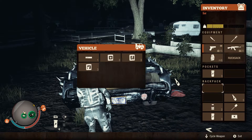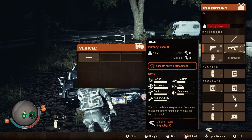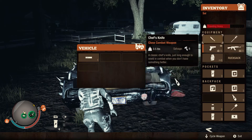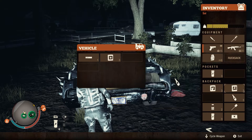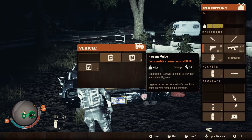At this point you should have one mod sitting in the trunk. Fill the rest of the trunk with whatever you want to duplicate. Take it out of your trunk back into your inventory and repeat this process three times. After the third time, go ahead and take the suppressor out of the trunk and then take all of your gear out of the trunk.